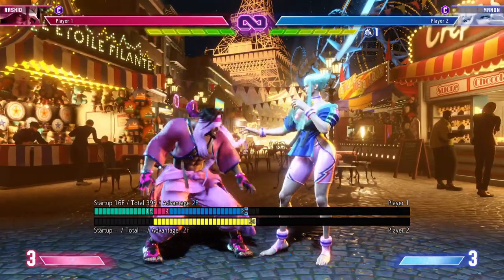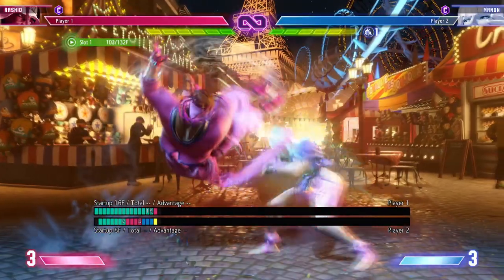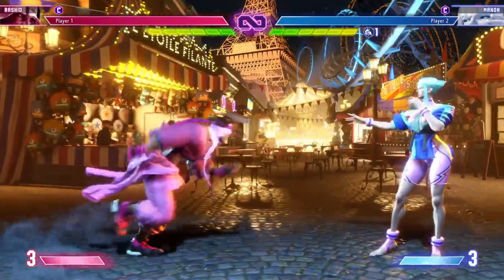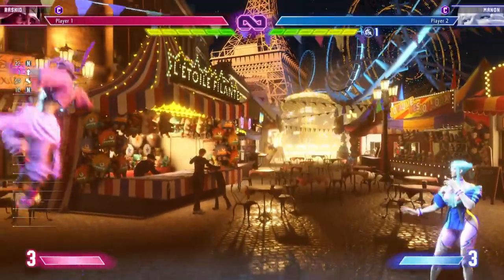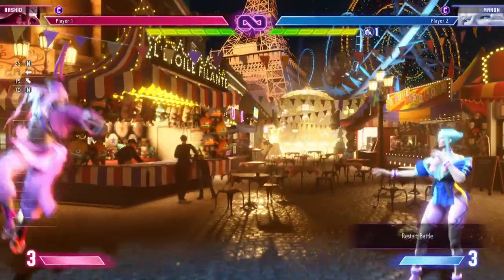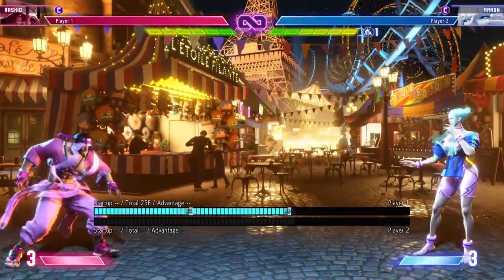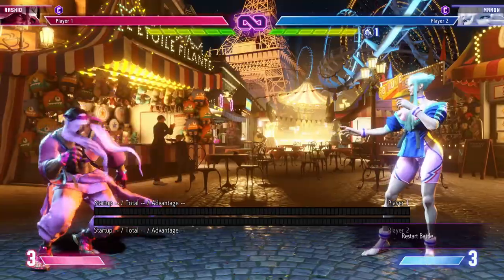Forward Heavy Kick, contrary to how the animation looks, is not an overhead. It will high profile low attacks, but your opponent can block this crouching — it does not have to be blocked high. It's a 16 frame startup, negative 3 on block, so it's still safe, and plus 2 on hit. Rasheed is the first person in this game that doesn't have a command run — it's just a regular dash that turns into a run if you hold the button long enough. After his run, you have two options: backup, which allows you to low profile projectiles and will side switch on hit (but not on block). It's negative 10 point blank, but can be as low as negative 1 at max distance.